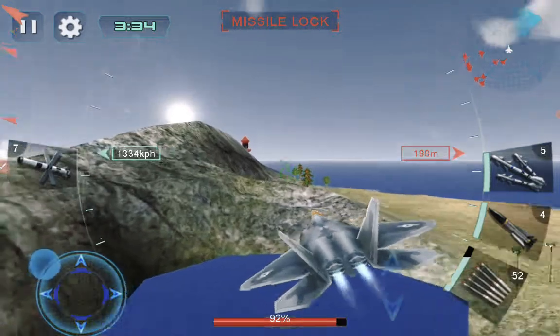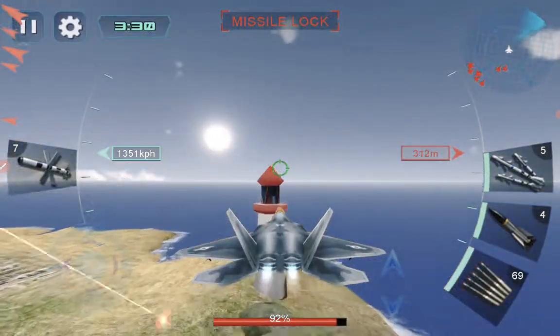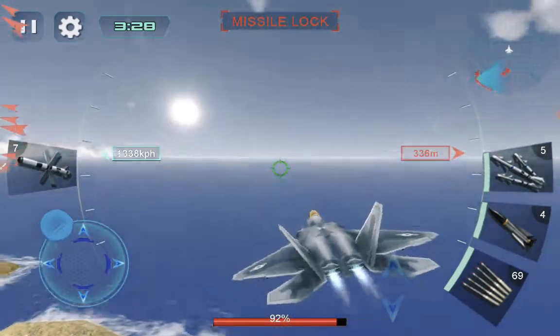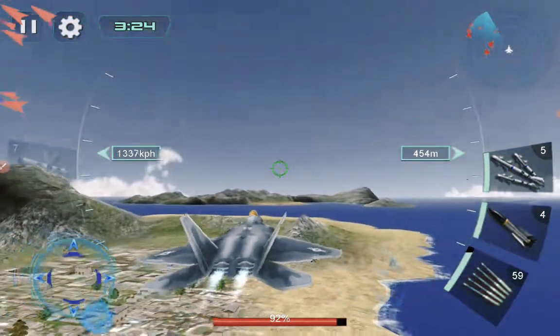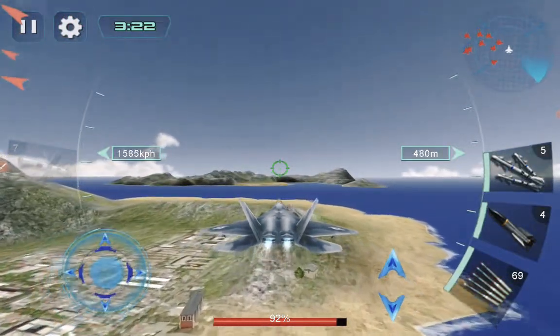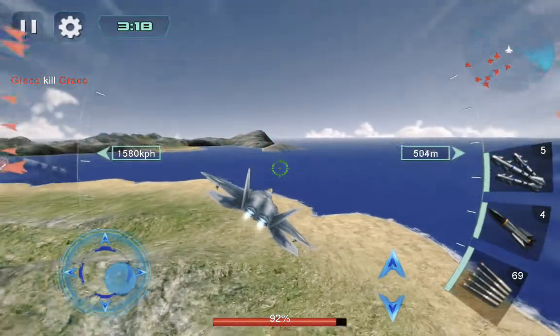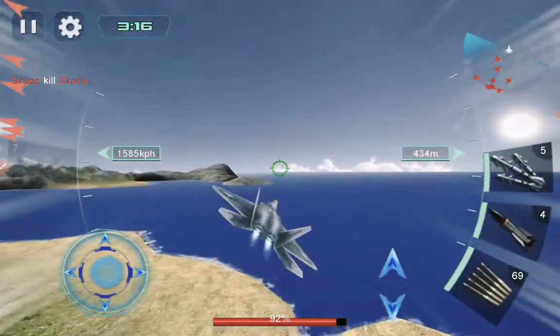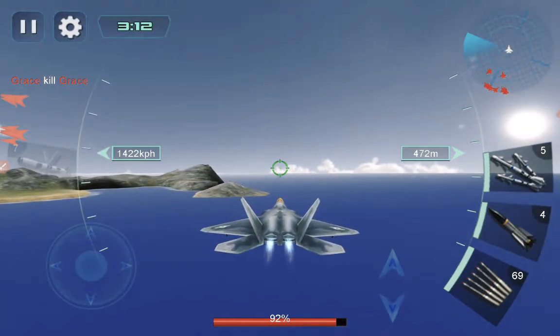We have the port here again, then we have this tower, more palm trees, trees, and a watch tower that we already showed. That's basically the whole map, but we forgot to explore these islands so let's quickly go there. I think this is the only map, basically.